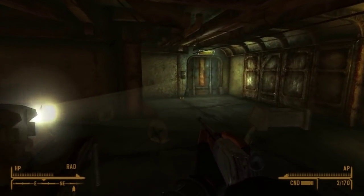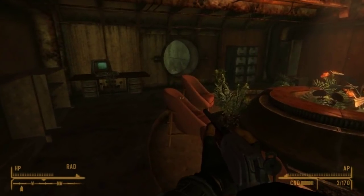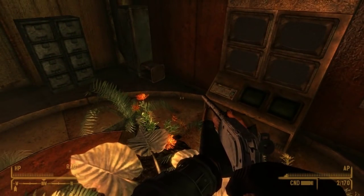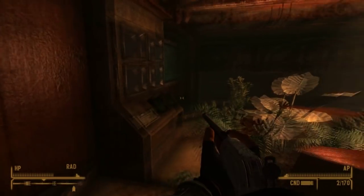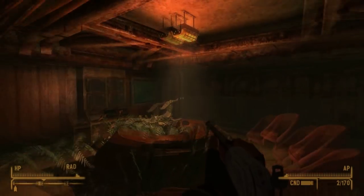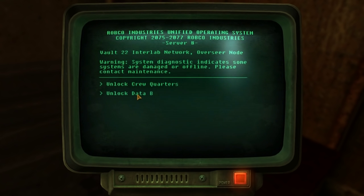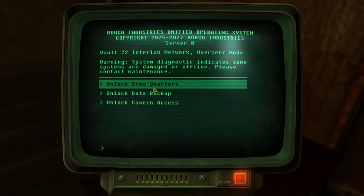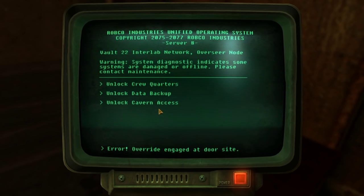After that, you can gain access to the Overseer's office, just past the toilets. There's no body of the Overseer — he was probably killed along with everyone else. But there is a terminal that sheds some light on the current scenario. From here you can access the crew quarters, the data backup, and the cavern access — you'll need to unlock those to progress further in this vault.